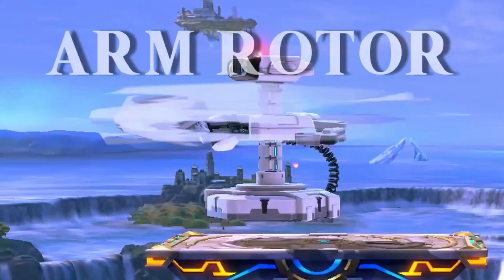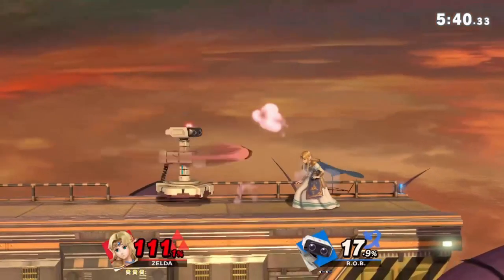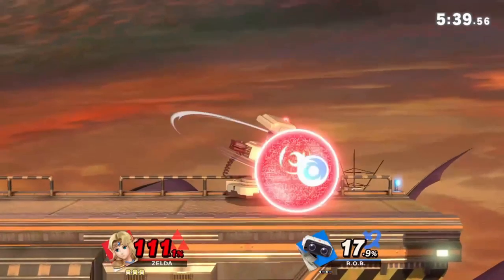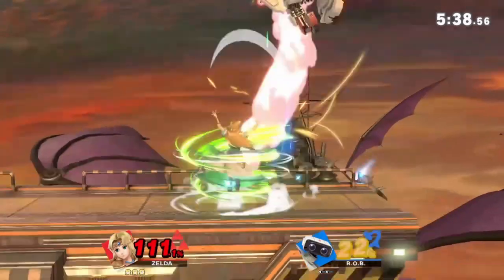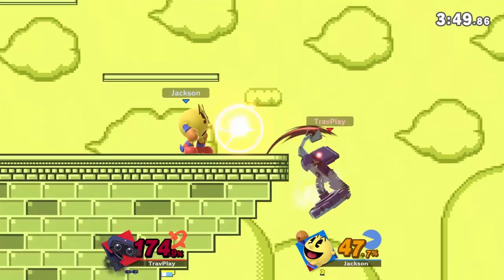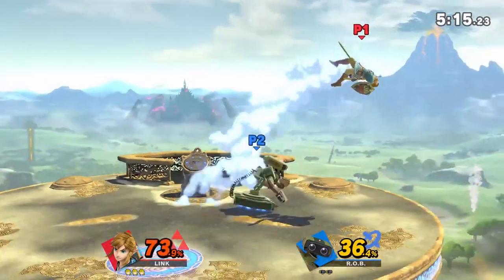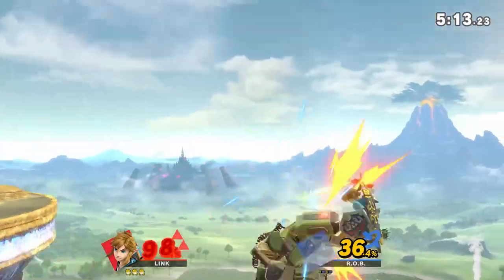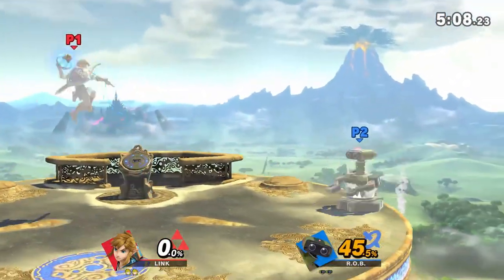Rob's side special, Arm Rotor, is a move you gotta watch out for. He spins his torso fast, performing a multi-attack which is effective against shields. If you shield, make sure to hold it to the end, and he may move himself far enough away to make it difficult for you to punish. His Arm Rotor also reflects projectiles, so keep that in mind. Where this move gets very scary is when he uses it off stage — it can kill very early. Do your best to recover above Rob if you see him coming after you like this.